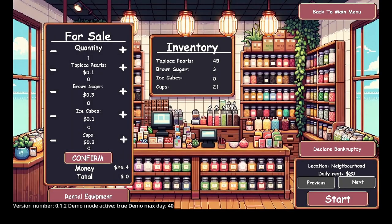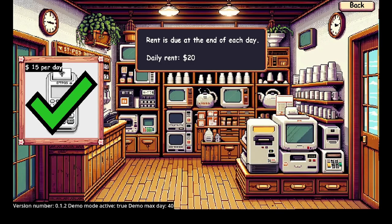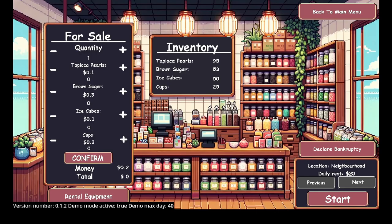Alright, we have $26 left. We're gonna get brown sugar and a bunch of ice — 50 ice. I'll spend the rest of my money on that. No rental equipment. Confirm. Start.